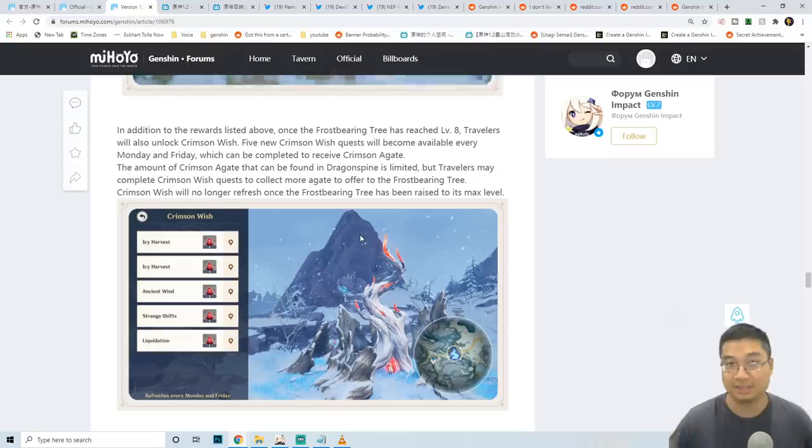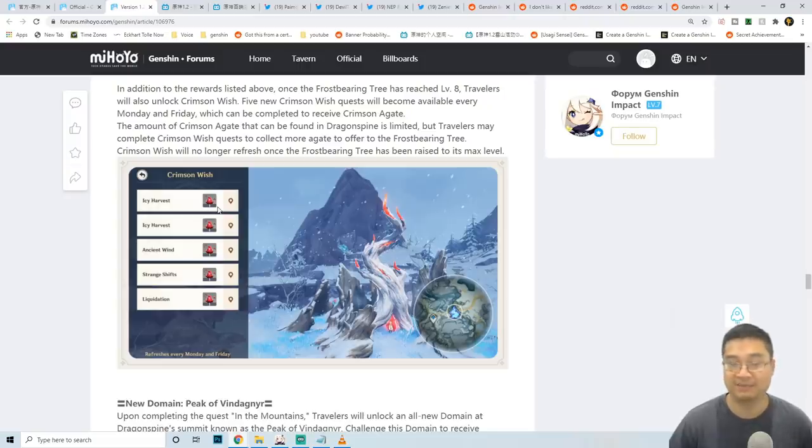Once the Frostbearing Tree is unlocked to level 8, you'll gain more ways to obtain Crimson Agate. This includes the Crimson Wish — a new system where you complete particular quests and tasks that refresh every Monday and Friday, giving you a quicker way to level the tree past level 8. The rewards are Crimson Agates used to continue leveling the tree.